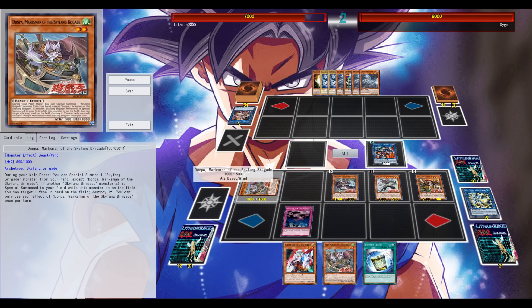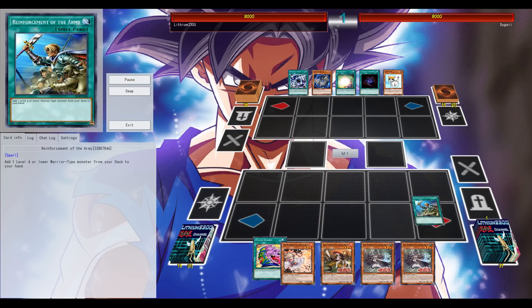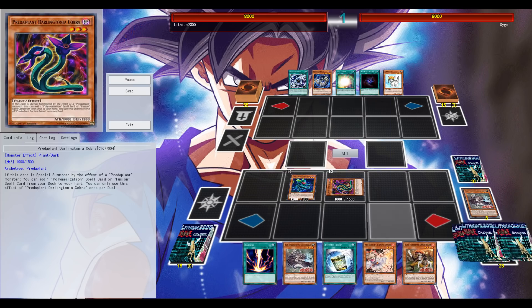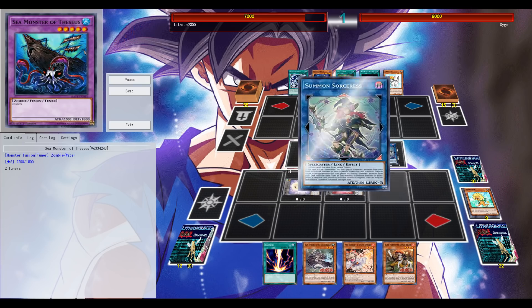The high level Skyfang monsters have their effects activated when they are summoned, while the low level monsters — level 2, 3, and 4 — will only trigger when another Skyfang monster is summoned. So potentially you're playing during your opponent's turn: popping a face-up card, popping a set card, getting a surge off of the Strattles during your opponent's turn. The ability to play during your opponent's turn is definitely one of this deck's biggest strengths.